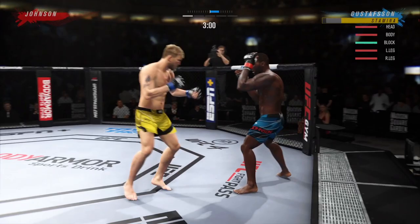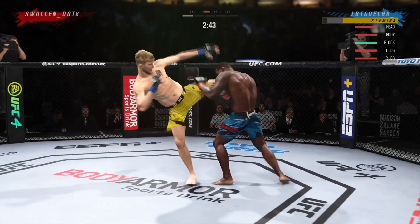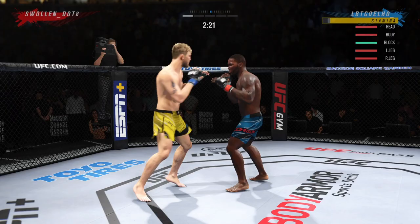Depending on who you're fighting, the majority of the time in this division you'll come up against Daniel Cormier, Jon Jones, or Glover Teixeira. But this was refreshing coming up against a different fighter. With Rumble Johnson, obviously it's the threat of the power — that's the main thing. You're going to get pressured, block breaks, and then a big shot could finish the fight.